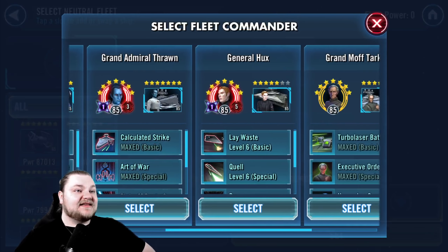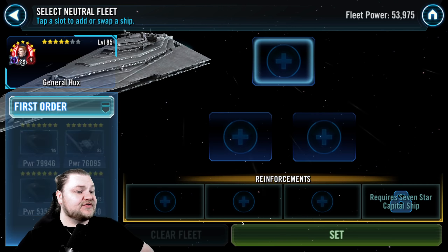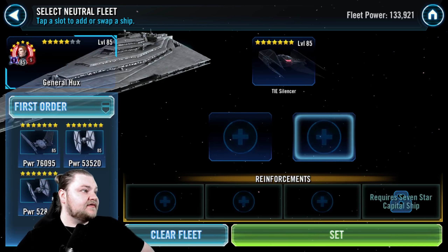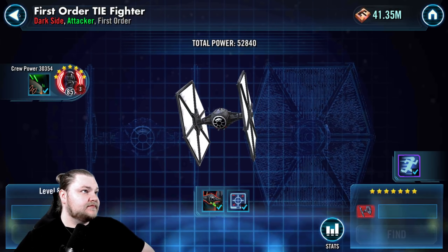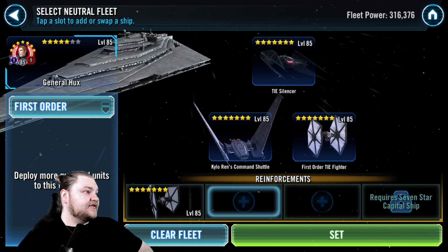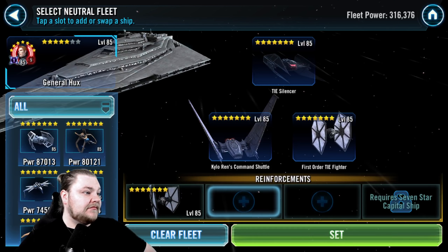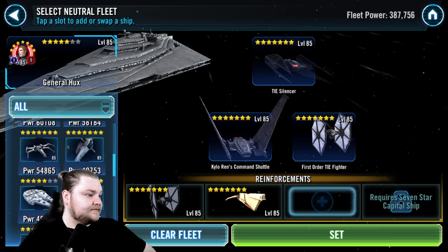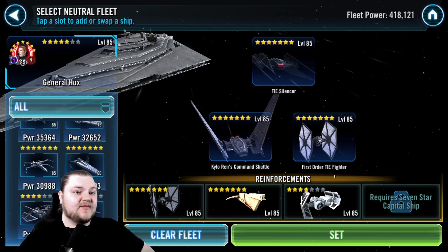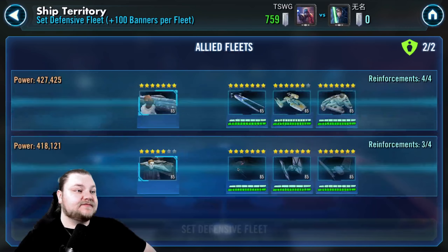We're also going to set the Finalizer here so we have some Empire options. First up, First Order — there aren't that many First Order ships. We're going to go Silencer, First Order TIE Pilot — not Special Forces — then Kylo's shuttle, Special Forces TIE, Houndstooth, and TIE Bomber. That comes in at about 418,000, and that's our second defense fleet set.